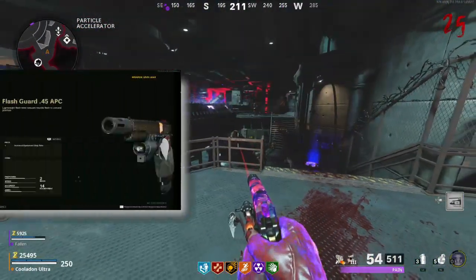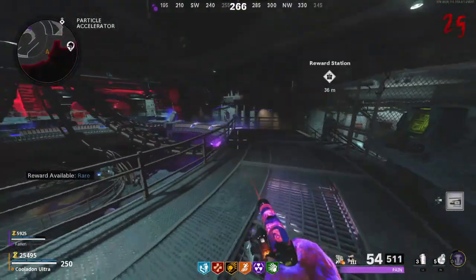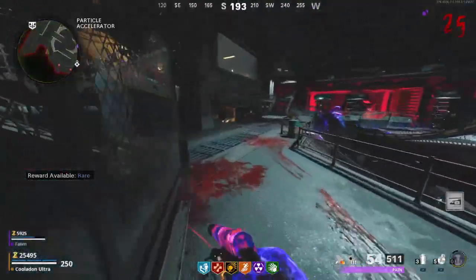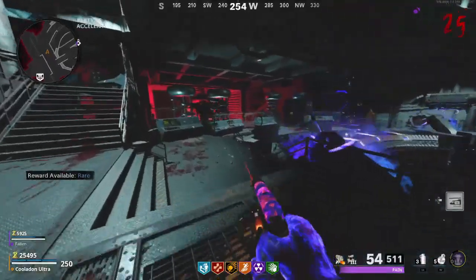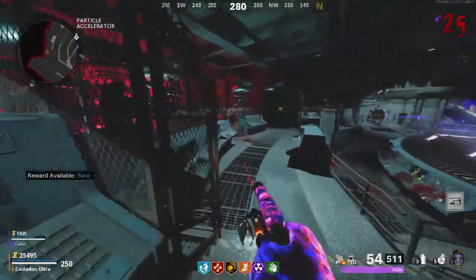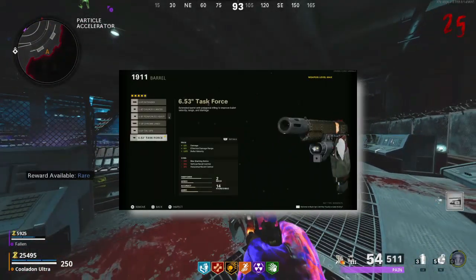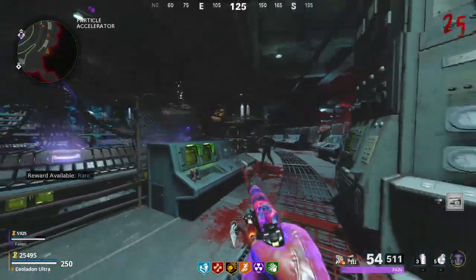Firstly, on the muzzle I use the Flash Guard 3.45 APC. Using this attachment will increase the random drop rate — that's right, free synth frags, stems, stuns, and much much more. Secondly, for the barrel I use the 6.53 inch Task Force.